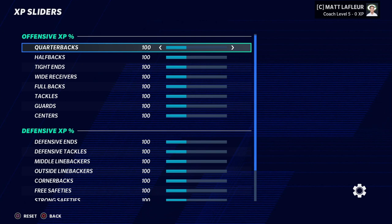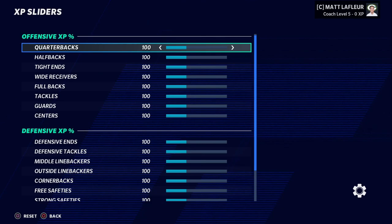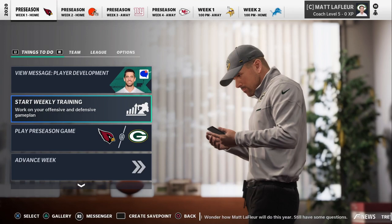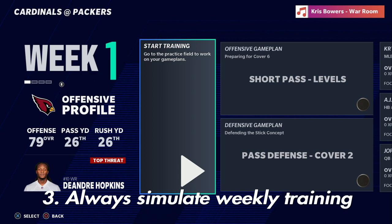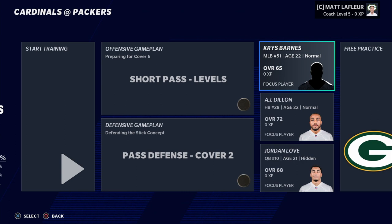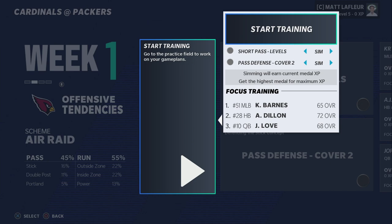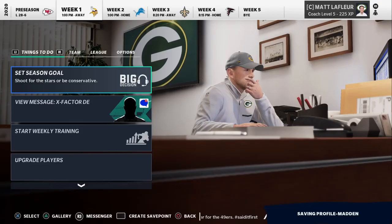Number three is regarding weekly training: you are always going to simulate it. This goes hand in hand with XP sliders — you want those XP sliders to give you a solid base. You can change the three players you focus on and even change the game plan, but the one thing you will not do is actually play the training. You get bonuses the CPU does not get, which helps you develop your team faster and be better overall. Always simulate your training to get an even balance in player progression across the board.